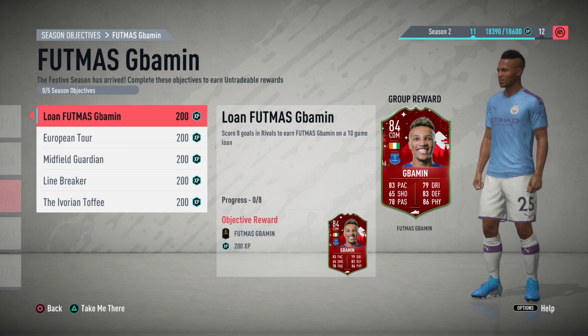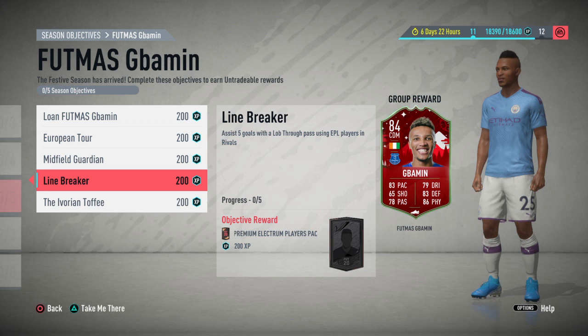I don't know if I'm pronouncing that right, but the card looks very good in my opinion — 84 rated with 83 pace, 65 shooting, 78 passing, 79 dribbling, 83 defending, and 86 physical. There are five objectives: the Lone Footmas Gbamin, the European Tour, Midfield Guardian, Line Breaker, and the Ivorian Toffee.